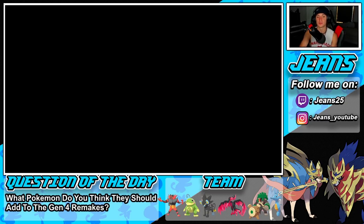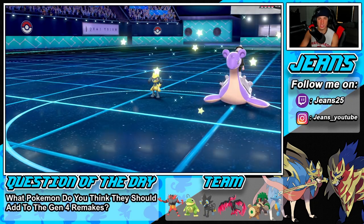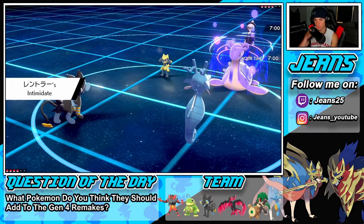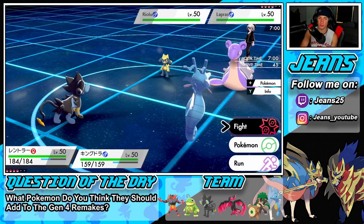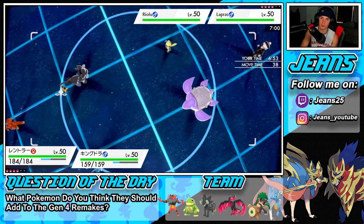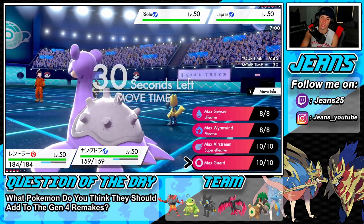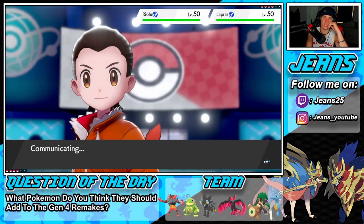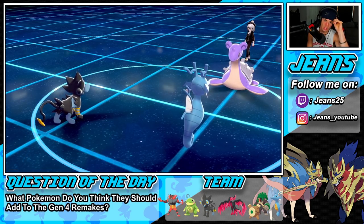Lapras is kind of throwing me off — I'm not sure if it's physical attacking. I think I'm going to go for Airstream to start taking speed, then double into Lapras to try to get it out of the game. He switched in Raichu, which is totally fine — the Raichu is going to absorb that Lightning Rod, which I said to watch out for but wasn't expecting the switch.